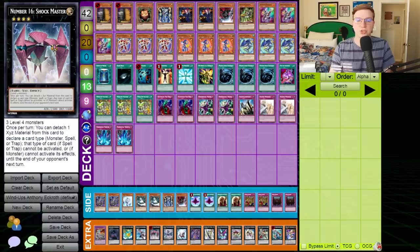It's time to address the Xyz in the room and talk about Shockmaster. Number 16 Shockmaster is one of the most powerful cards ever printed. It requires three level four monsters, so Konami expected it would be a high investment. Once per turn, you can detach an Xyz material to declare a card type — monster, spell, or trap. That type of card cannot be activated, or if you pick monster specifically, cannot activate its effects until the end of your opponent's next turn. That's a long time.